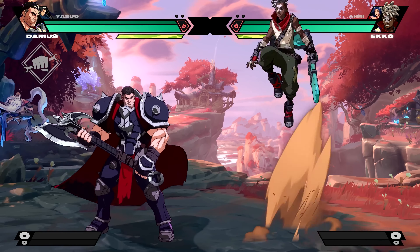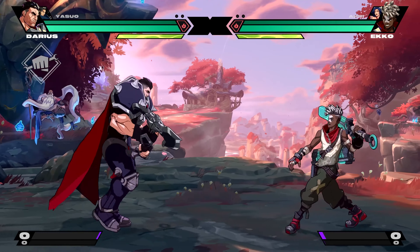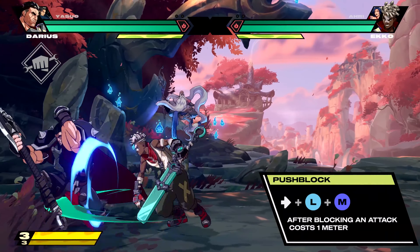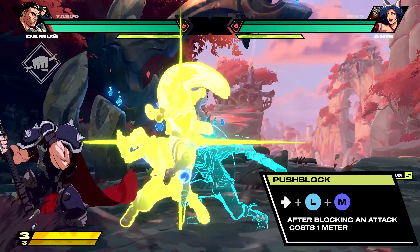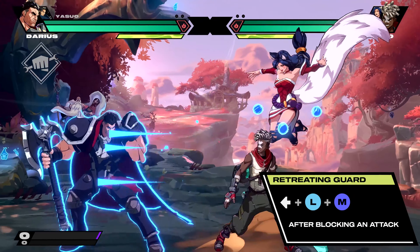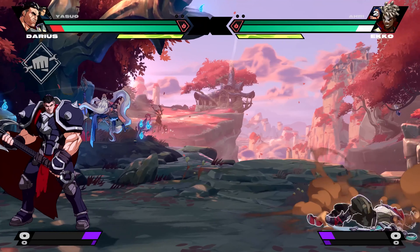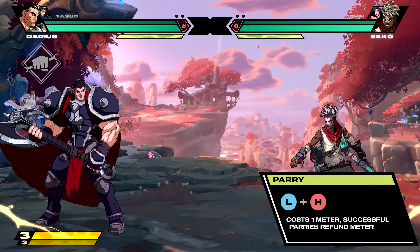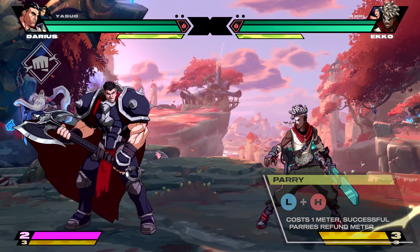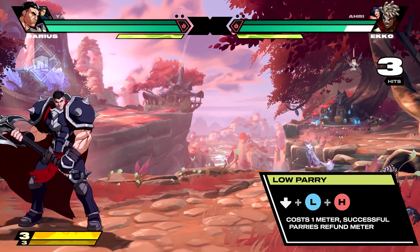So with all of these big buttons, how do you defend? Project Owl has quite a few defensive options. Like you'd expect, holding back or down-back blocks. But if you want to get them off you, try a push block or a retreating guard. If you think you've got the reads, you can parry high or low attacks for the cost of one bar of meter.